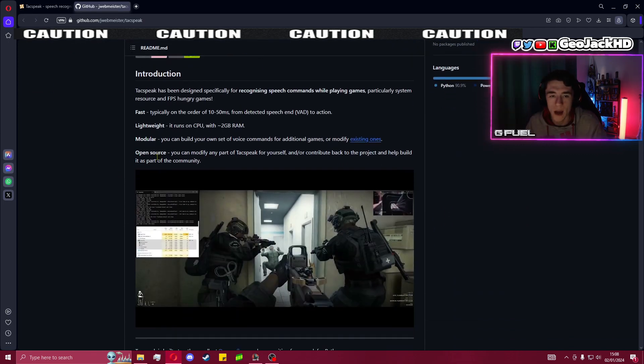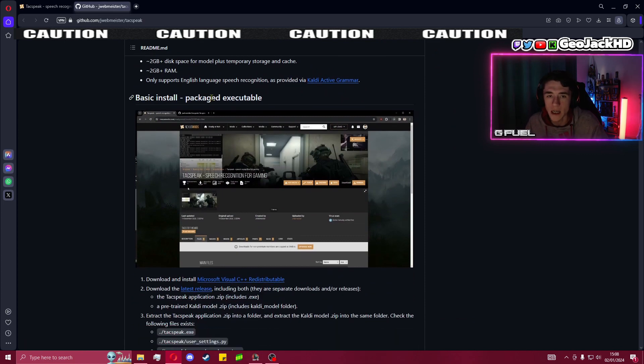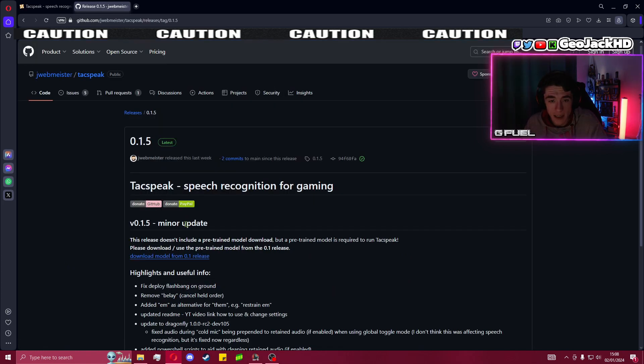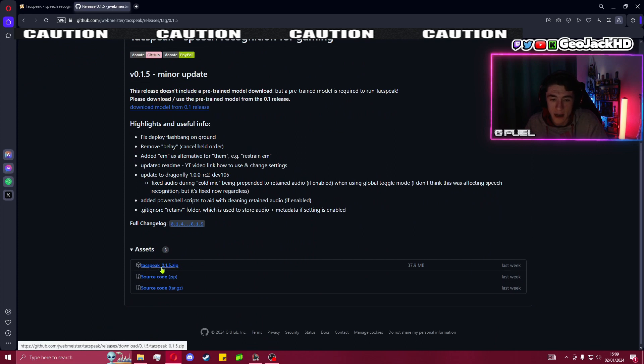With this, scroll down past the introduction, past requirements, all the way down to the basic install package executable. Click on latest release — at this time latest release is 0.1.5. It will bring you down to that page. You're going to have to download the TacSpeak bit and also the other file. Once you download both of these they will also go into that folder.